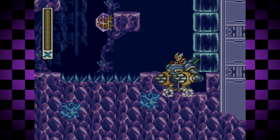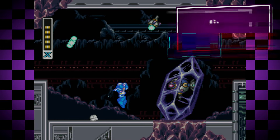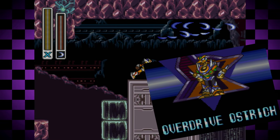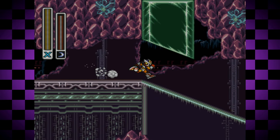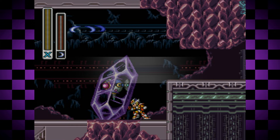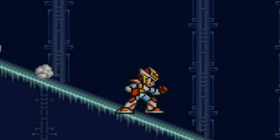Sure those last two didn't do a whole lot, but this next glitch is actually pretty useful, and it's just up the hall and down this corridor. You would normally have to fight this miniboss, but for whatever reason, shooting a couple Sonic Slicers — which you obtained from Overdrive Ostrich — followed by dashing into the room, it'll just skip the trigger to start this miniboss, meaning you can bypass having to fight it altogether. I was pretty dumbfounded when I first saw this, and then I watched what the world record holder for the speedrun does, and using the charged up Speed Burner will grant you the same effect.